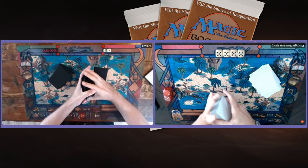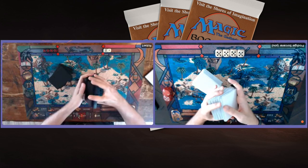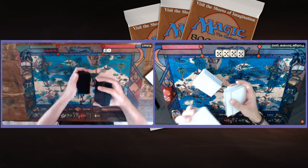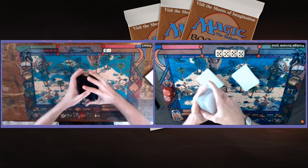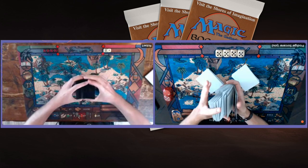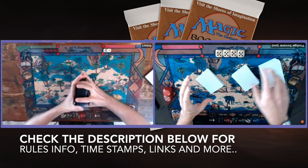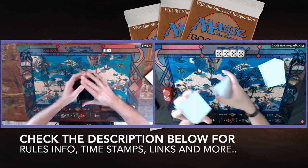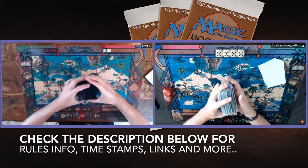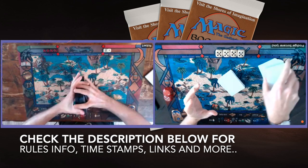The points list is here to make sure people get creative when building their decks, so they don't all put the same restricted and power cards in. It's a 100-card format, so even if you play with Library of Alexandria, it won't have a huge impact unless you're lucky enough to find it in your opening hand. Check the description below for a link to the rules and the tournament website.